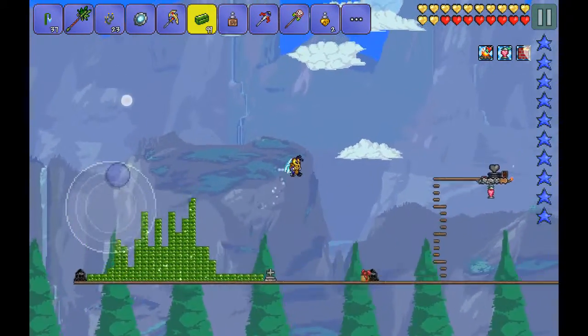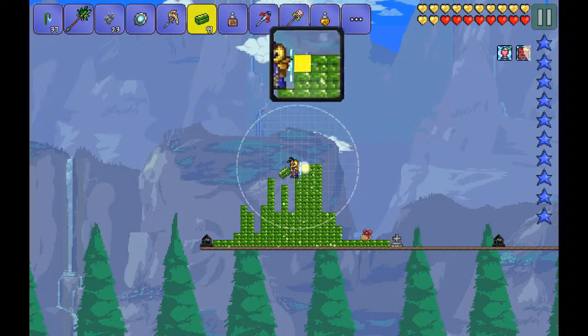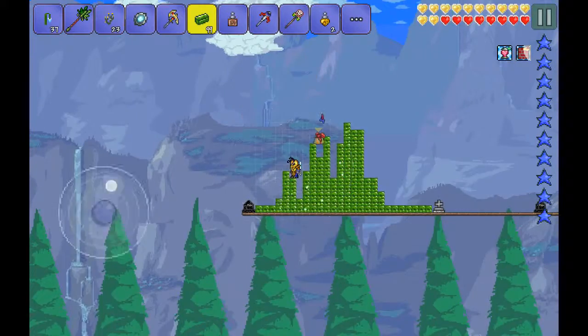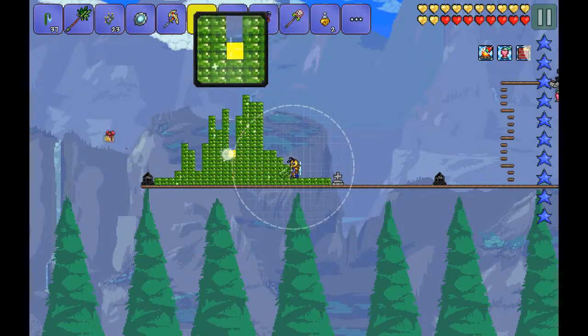The glitch is that you get to place blocks without actually having them taken out of your inventory. So as you can see, I've been busy. Call me a cheating bitch if you want, I don't care. They're going to patch this one very soon, so you guys might want to use it as soon as possible.